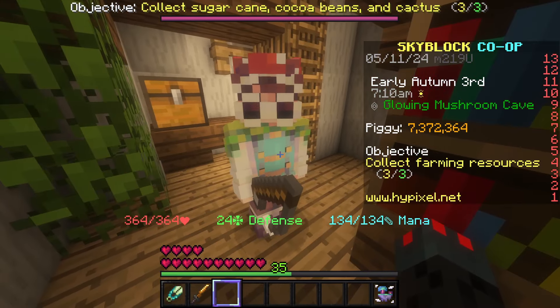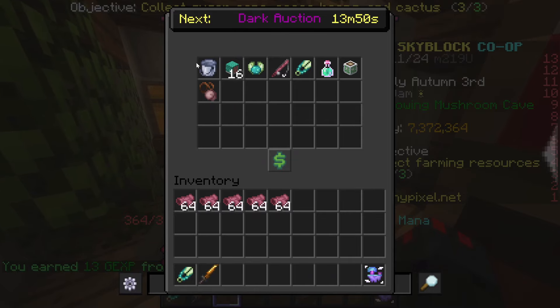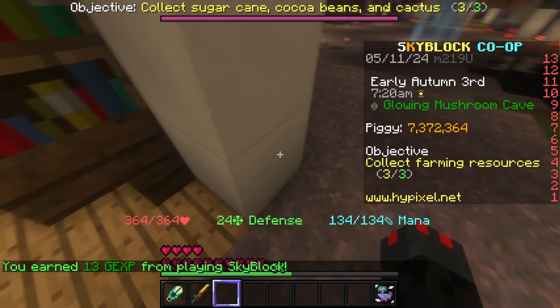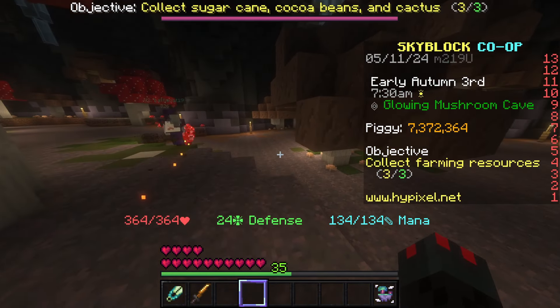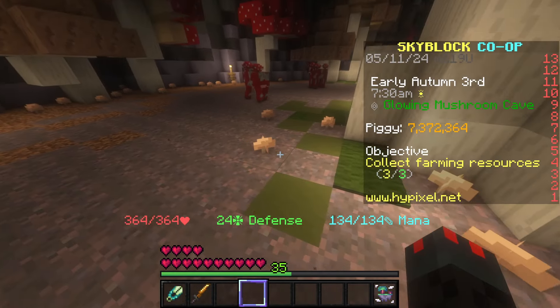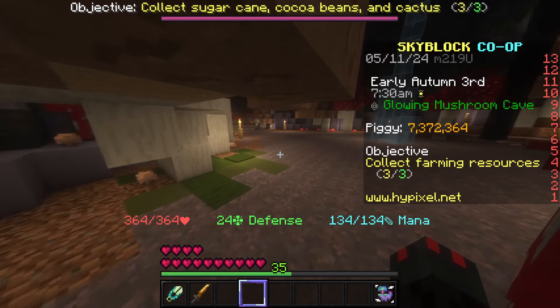This method involves getting Glowing Mushrooms, trading them for empty Chum Buckets, turning them into full Chum Buckets, and then trading them for stuff that Moby offers. In order to do this, you need to find Glowing Mushrooms, which are like the mushrooms on the ground except they have particles that come off of them.